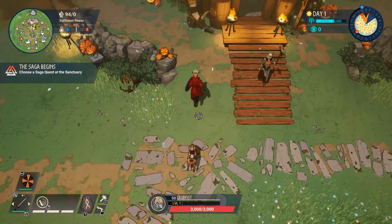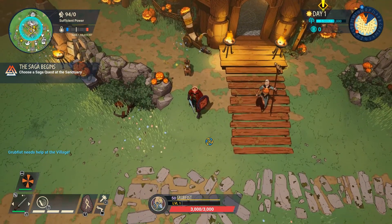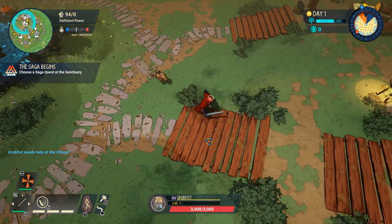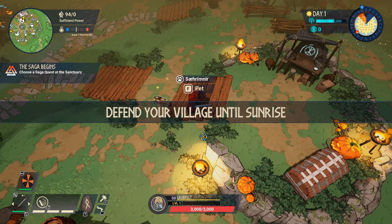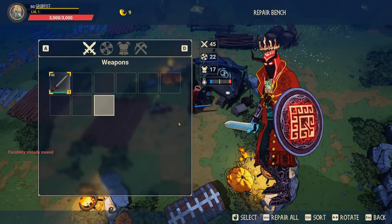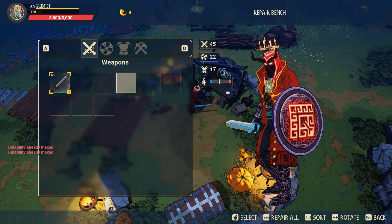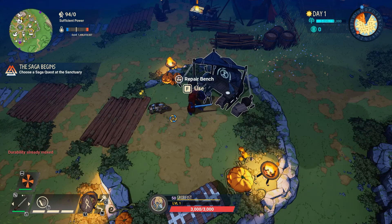Behind Dagny there is also a Warhorn — a Rallying Horn — to let people know that you need help defending. It's a very quick way to alert people; it flashes on the map and lets them know they need to come back and defend their village until sunrise. On the middle right side, we've got the repair bench. You can press shift to repair all, or whatever button you see for your control scheme, or you can individually repair items with the tabs. Repairing always just costs souls and nothing else.